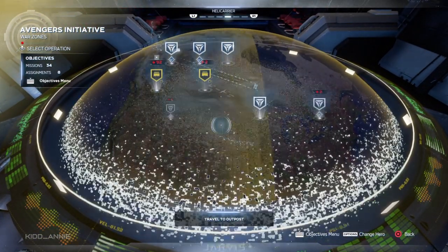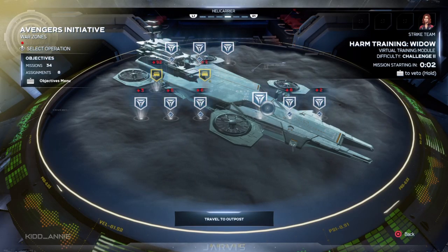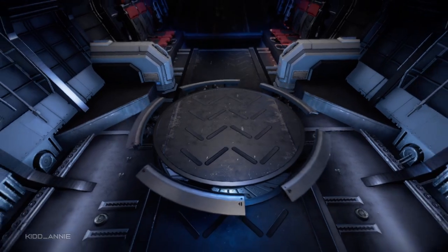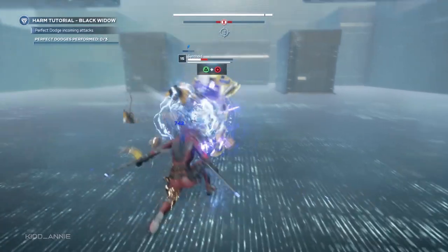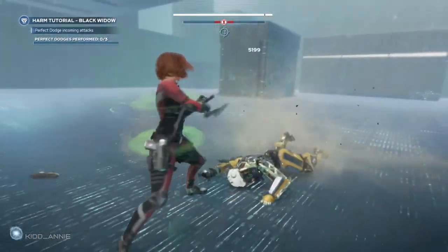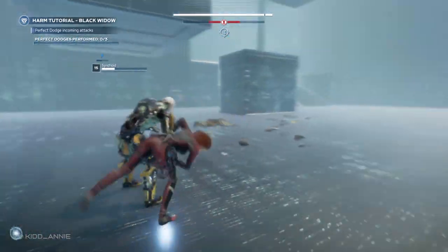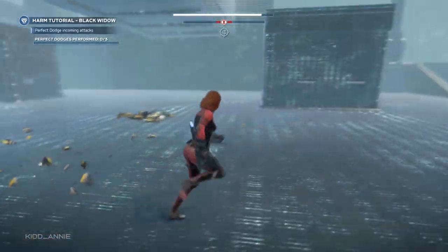We're going to do it a bit differently than Thor, Iron Man, and Hulk — we're going to start with the first tutorial session. What you need to do is keep pressing Triangle, the heavy attack, until you reach a takedown. If you guys don't know what I'm talking about — take a look here. If you use melee, for example Square, and keep pressing Square, she's going to end up killing the enemy instead of getting a takedown.